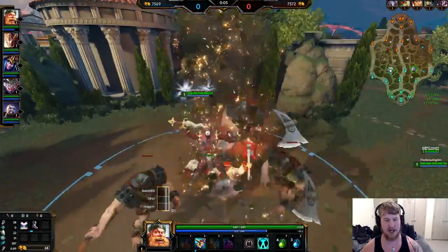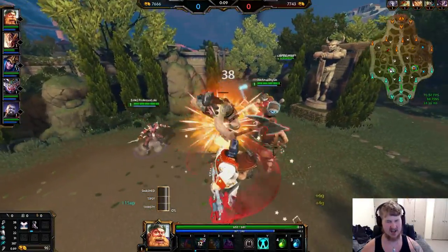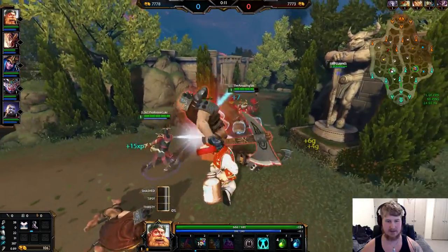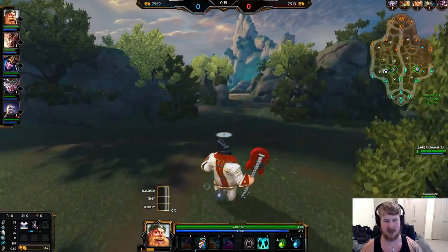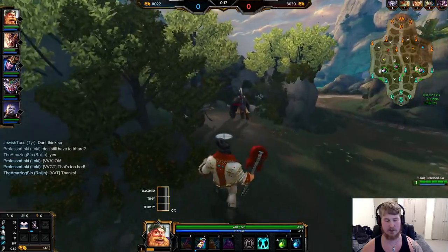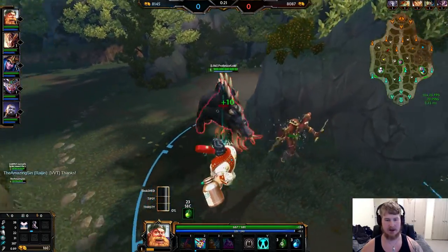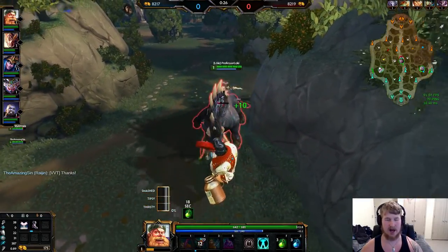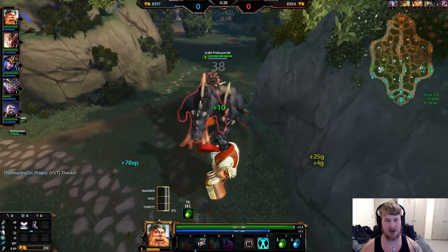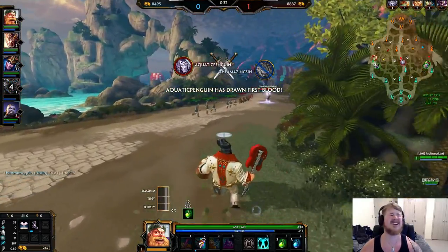We're all going to be starting at the red buff here. We have a low-key ADC which is definitely different, so he's not going to be soloing those bat camps. It seems he won't be able to clear in time, so we're just going to do red to boars. This is not preferred — normally you'd be getting the bat camps too, which gives you a lot more XP at basically the same pace.